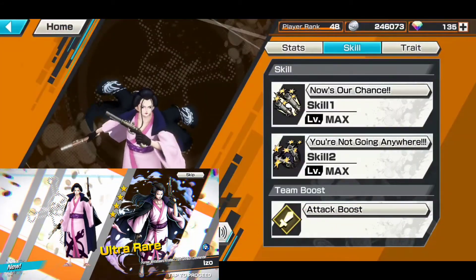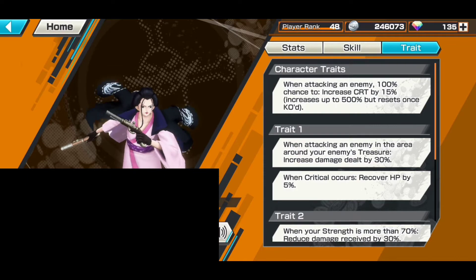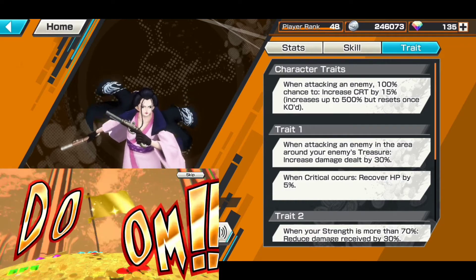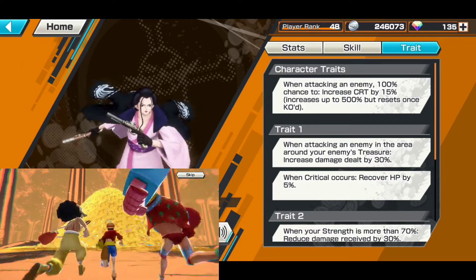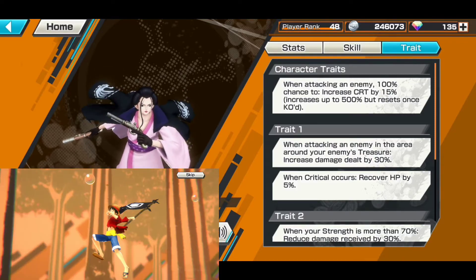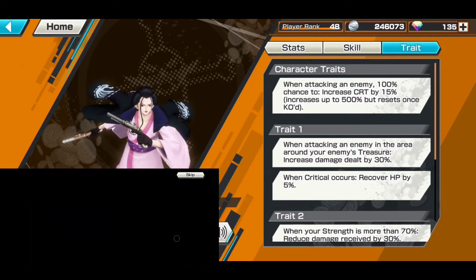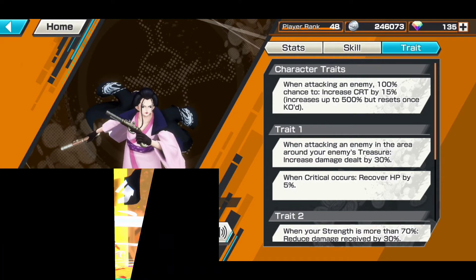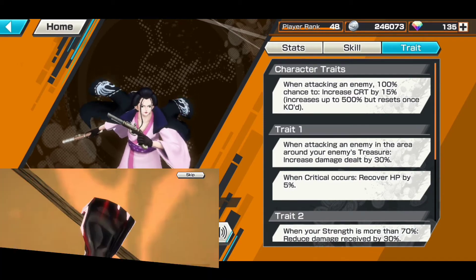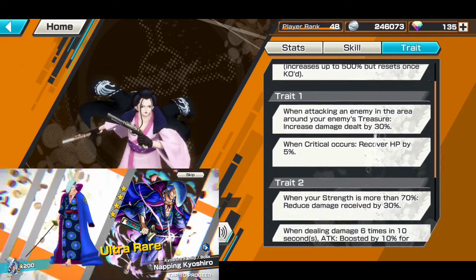You can't complain with that. There's an attack boost for the team. Boost traits are interesting — his character trait gives a 100% chance to increase crit by 15% when attacking an enemy, up to 500%. It resets when KO'd. He's just built to be a crit machine. Trait one: when attacking an enemy near their treasure, damage dealt increases by 30%, and when crits occur, HP recovery increases by 5%.